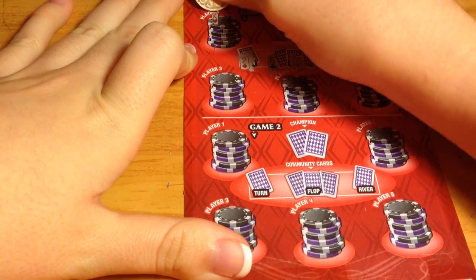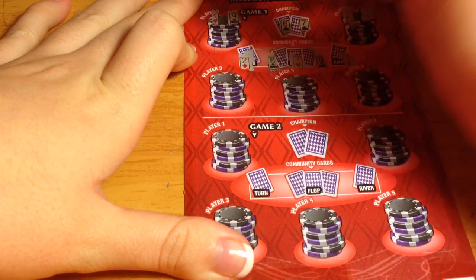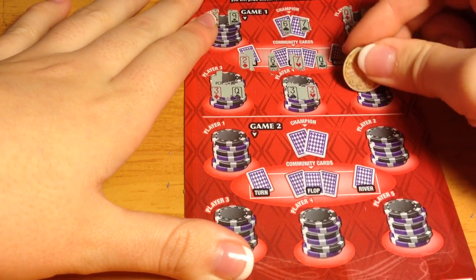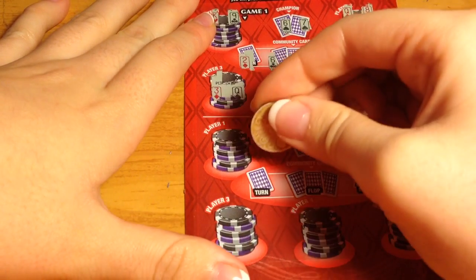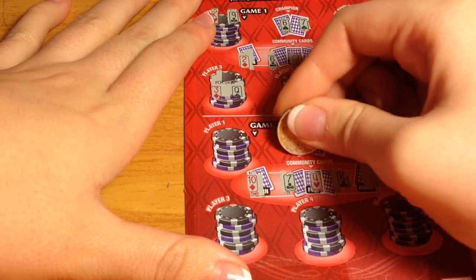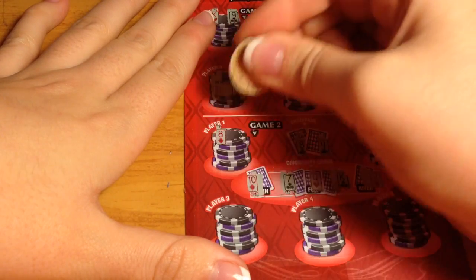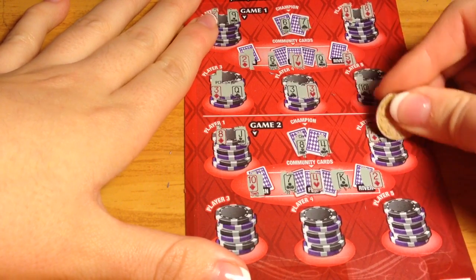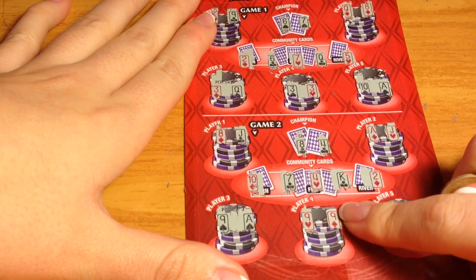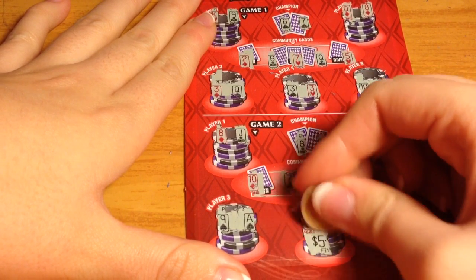The next ticket — the champion has two pair again. The players show just a pair of queens, a pair of queens, a pair of threes, nothing. Then on the second game, the champion only has a pair of fours — I feel like we can beat that. No, no, no — oh, a pair of nines! That's a winner! We have one winner there, five dollars.